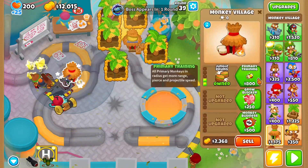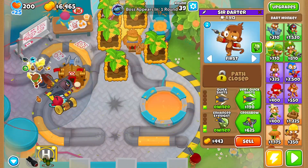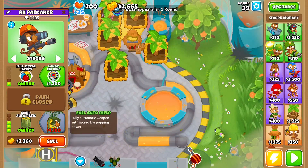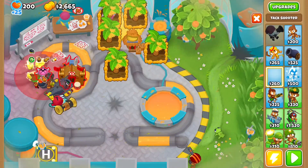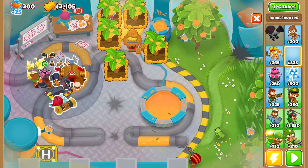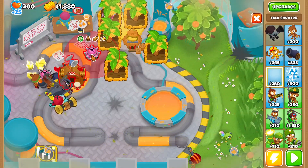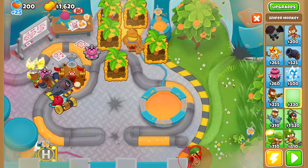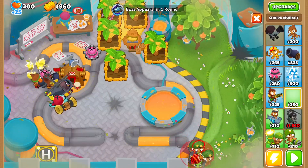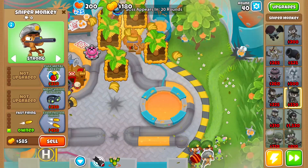Welcome back. The first thing you want to do is get this to Primary Mentoring, Grow Block, Radar Scanner. Then get this to a Gluso. After you've done that, get this to a semi-auto. Then get a bomb shooter down here, right in this little corner, and then get another bomb shooter over here. After that, get another sniper down right here, another one down here, and finally another one right here.